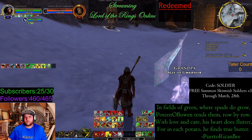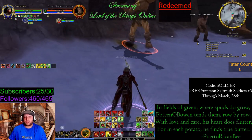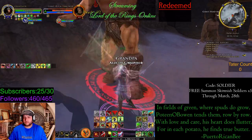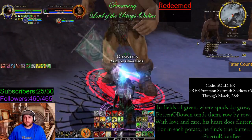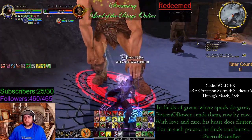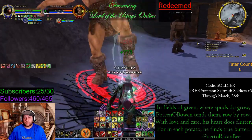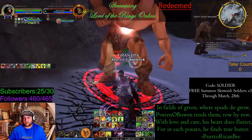Also, if stuff gets really hairy I will drop improved standard of valor, which gives me another increased value. Let's throw noble mark on. Alright, you can see I've already accessed the procs - they happen so you're gonna see me shout and stun.